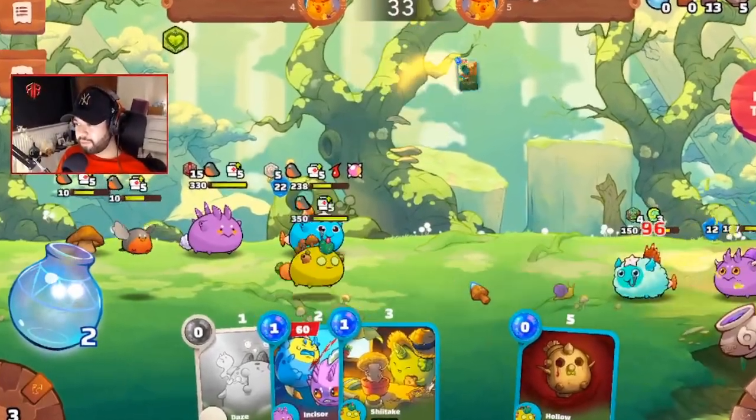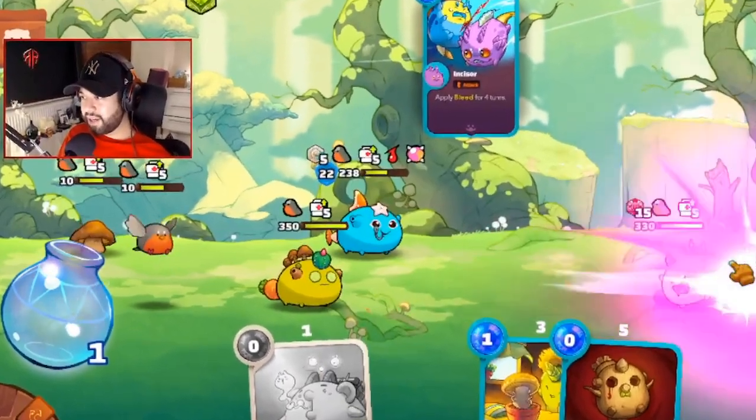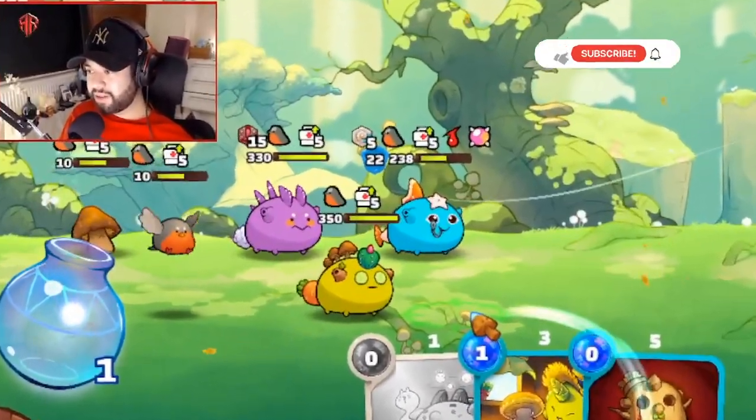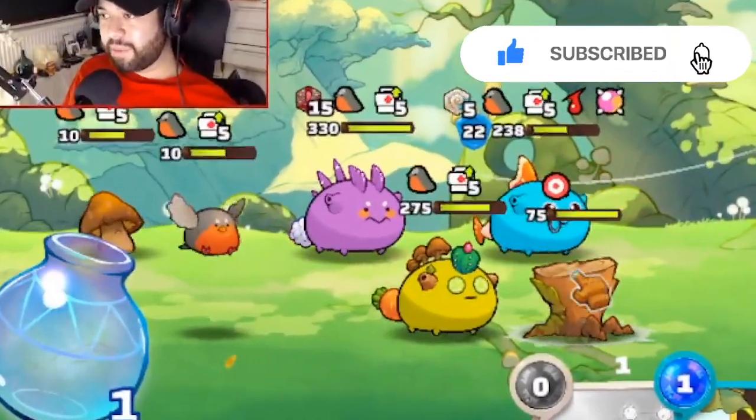Welcome to RuthlessRedgeGaming. Today we're talking about Axie Infinity Origin and a team comp called Axievengers Assemble, in which we're summoning a bunch of different minions to flood the battlefield with various effects to make sure that our three Axies stay longer to dish out a ton of damage. Let's have a look at what this is all about.